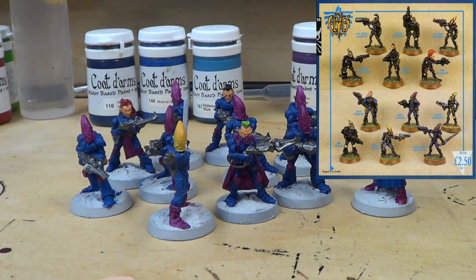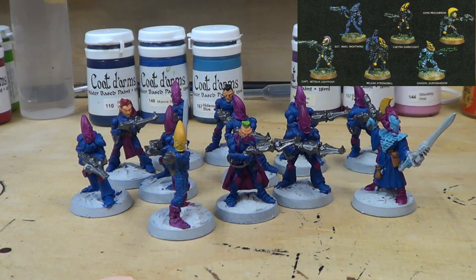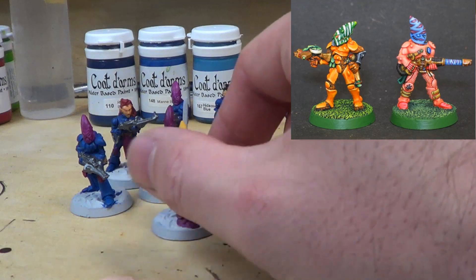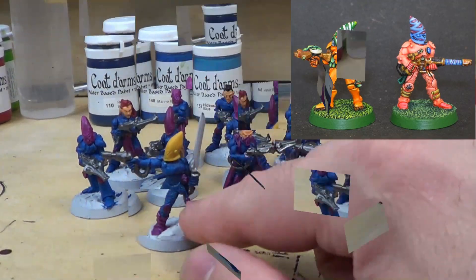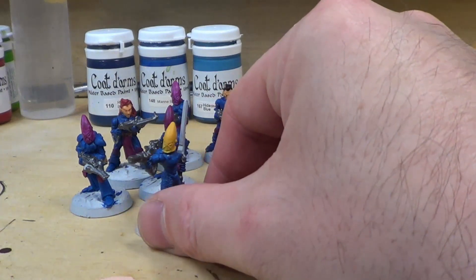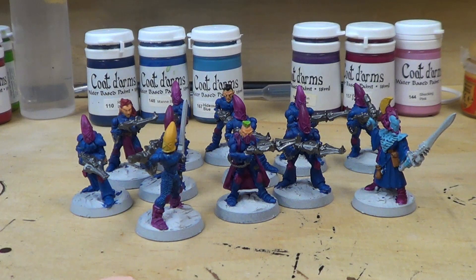Looking at the Rogue Trader models, you'd often have tiger stripes on certain parts, particularly the helmet. I'm thinking I'm going to do some tiger stripes — maybe white with black, or just black lines. On models that are squad leaders, like this guy here who is the squad leader of this group, I'm going to do some sort of tiger striping in black. The other models are going to be without helmets or just plain with the secondary color, purple on top.